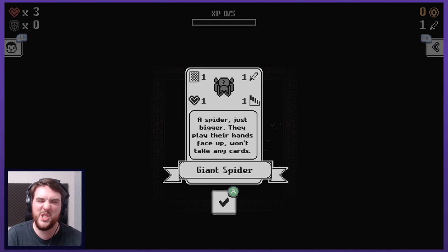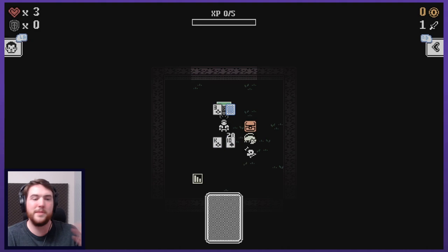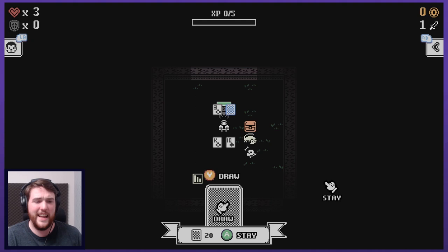I immediately am going to showdown with this little spider - I can see him coming at me with the red rage in his eyes. Just a giant spider. They play their hands face up and won't take any cards, so it would be so easy for an eight-legged thing to be hiding and moving cards around. I would never want to play three-card Monte with a giant spider.